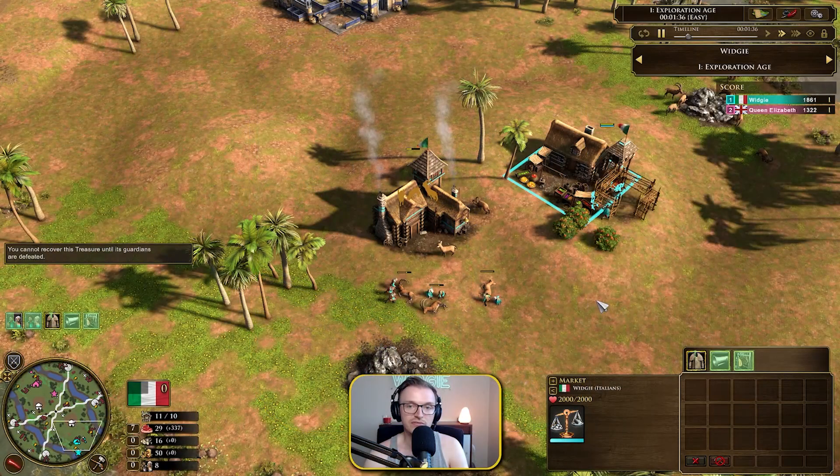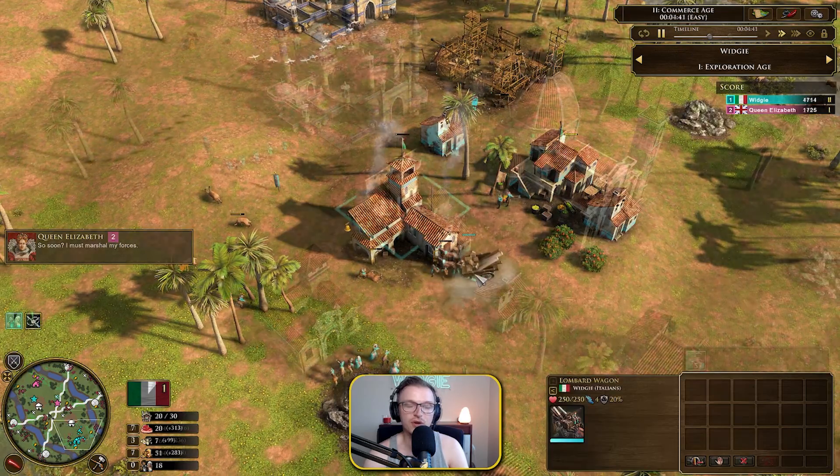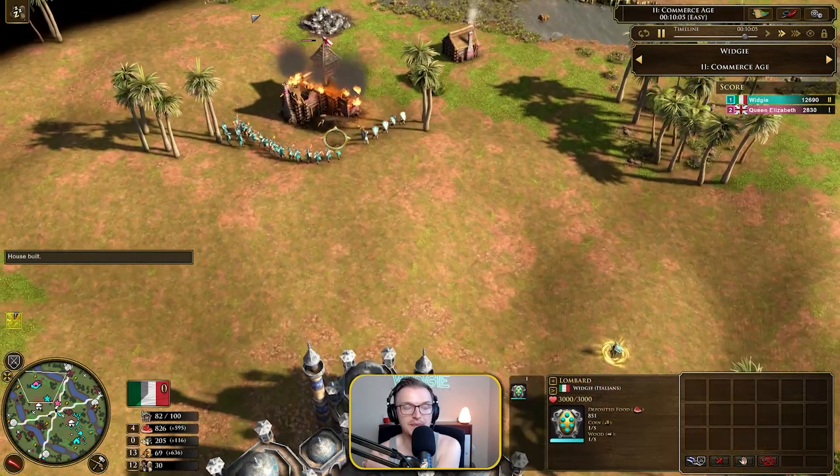Hey YouTube, it's your boy Wishi here, coming up with some more strategy games with Age of Empires 3 Definitive Edition. Today I want to showcase my first ever opening build order for the new civilizations, and this one is going to be Italy. It is going to be a sort of H2 food boom. We're going to be using so much food to invest into our Lombards, give us some good wood and gold trickle. And it's going to be a slow burner, but it's going to get kind of crazy.